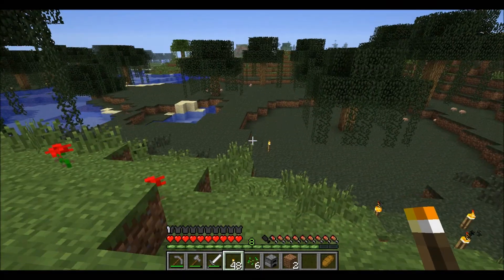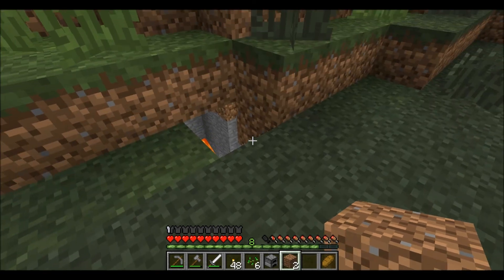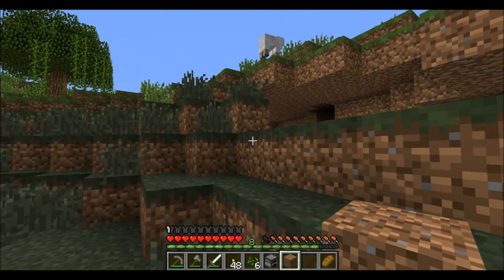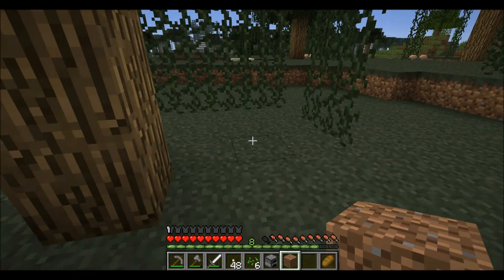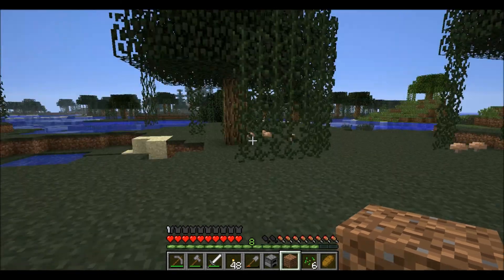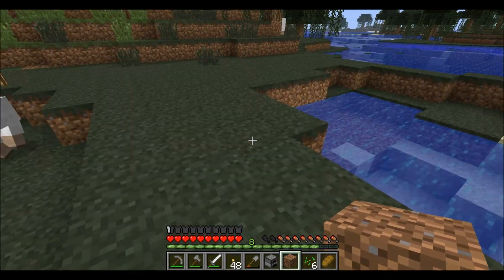And we should probably make a house, which I'm going to put right over here. But I'm going to fill this hole because guaranteed I will fall into it. Hello, sheep. Trying to decide if I want to build my house inside this tree like I did at my other place. How much wood do I have? Fifteen. I think I need to cut some wood. And I need to dig a little bit. I should plant some close to water. I have a bucket, so where should I put my garden?